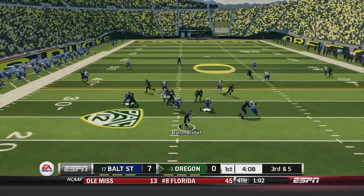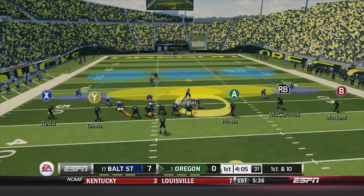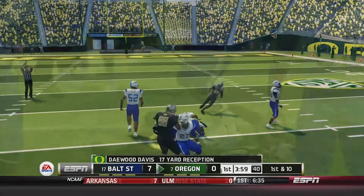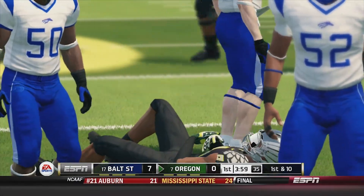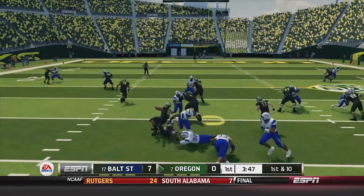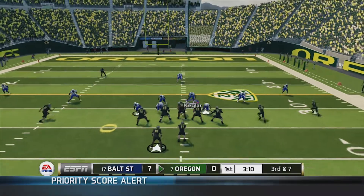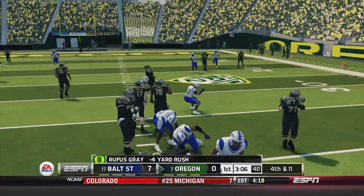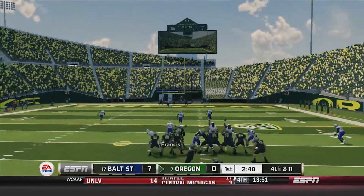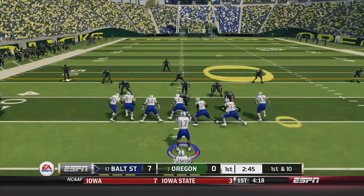Third and five for Oregon — Burmeister throws over the middle to a wide-open McCormick, 17-yard gain, new set of downs. First and 10, Burmeister over the middle to Daywood Davis, first down across midfield up to the 35, but Davis is hurt on the play and comes out. First and 10 — handoff to Gray up the middle, loss of two. Third and seven — draw play to Gray, and he goes nowhere again, losing four. Oregon tries a field goal but it's wide left, no good — had the distance but not the accuracy. Remains a 7-0 game.